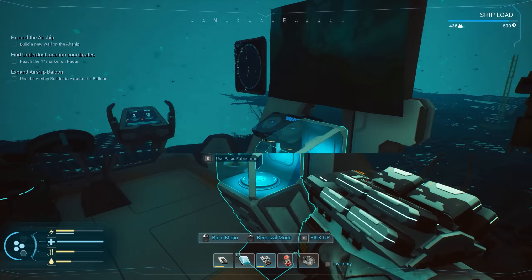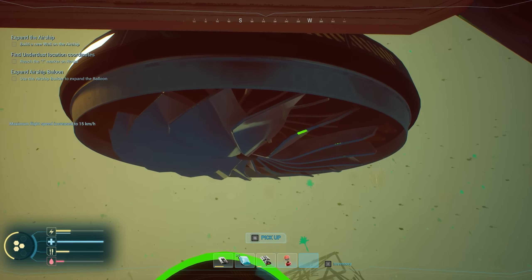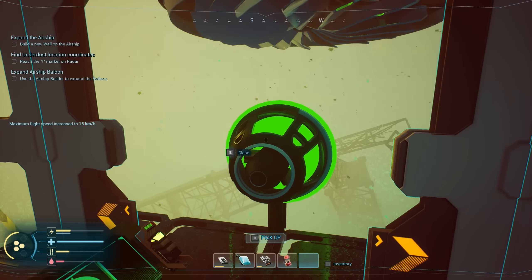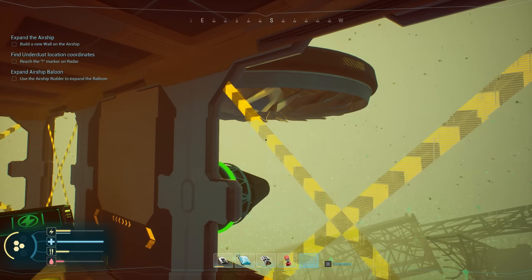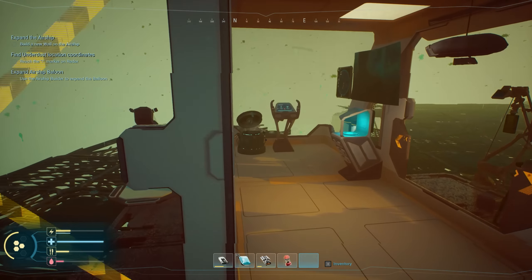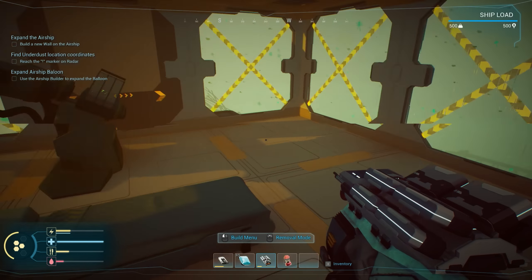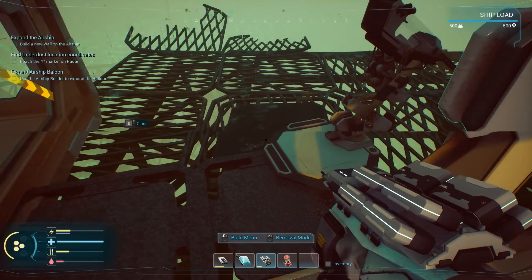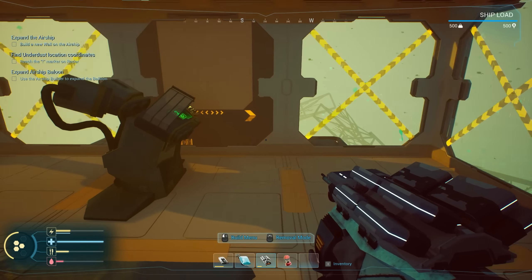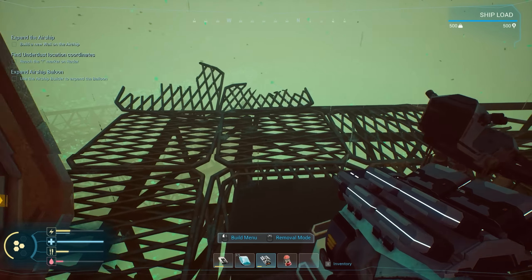I'm waiting for the storm to pass because I can't get any more metals until it does. We've got the door, our turbine, and our engine — close that door. All nicely stacked back there. Weight overall: 500 out of 500. Darn it, I was hoping to get more stuff in here. I guess that's all I can do right now.